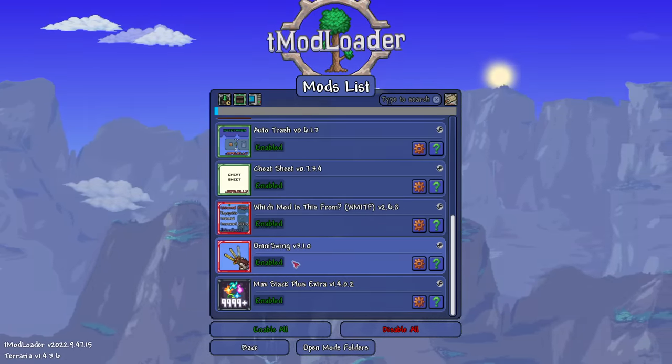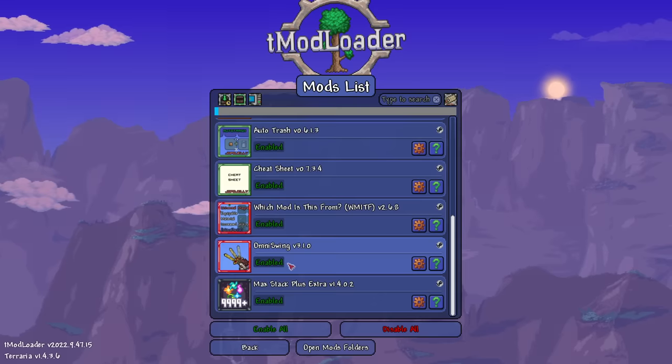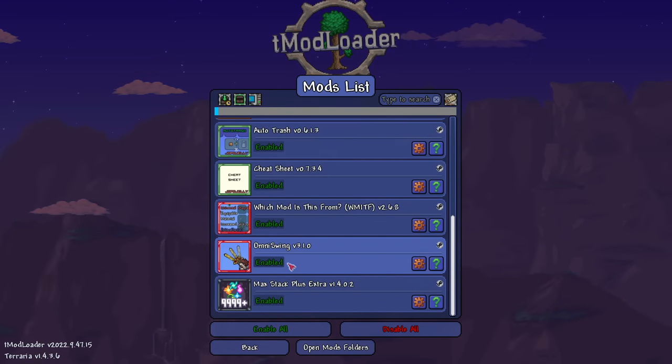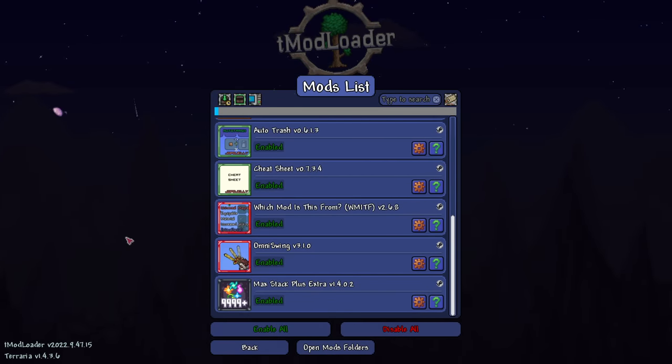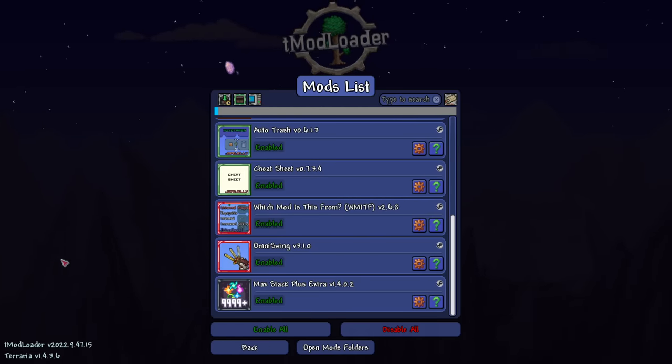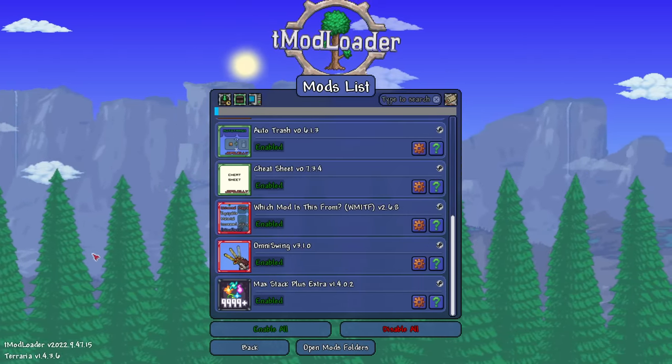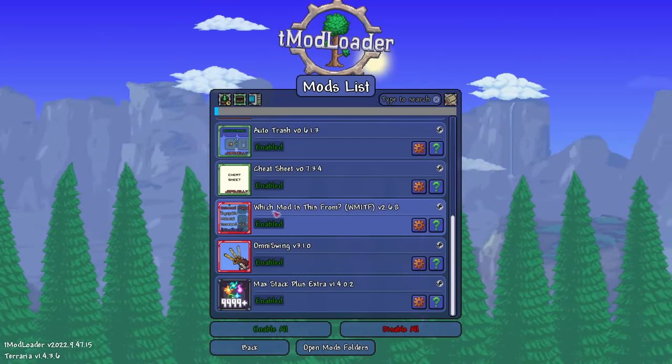Next is Omni Swing - a mod for people that have bad wrists or just don't like clicking all the time. This allows you to hold left click and swing, shoot, or do whatever without having to keep pressing it over and over again. With the recent Terraria update they pretty much added Omni Swing into the base game.